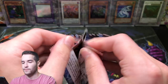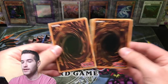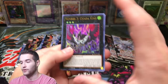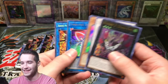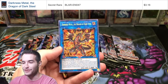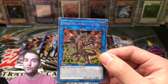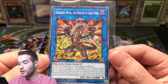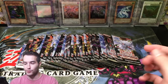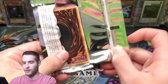Next pack. I'm really hoping for Chaos Emperor Dragon just because I love that card, and obviously Utopia and 10,000 Dragon — not complaining if we pull another one. Darkness Metal, the Dragon of Dark Seal. There's another one of the dragons, that's pretty awesome. These are some of the coolest cards in the set and they're holding their value pretty well. I'm not sure if it's because they're good or collectible or both. You definitely want to pull those dragons from the pack art.